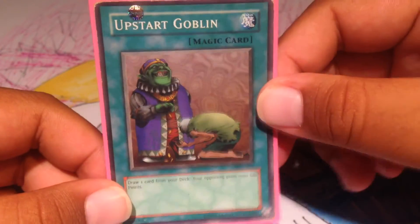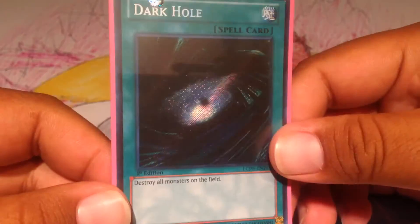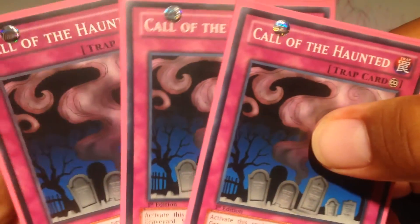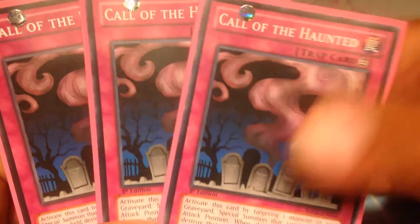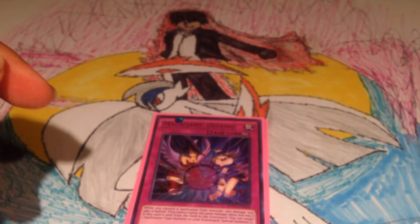An Upstart Goblin to draw. 1 Dark Hole. You can use these to special summon on your turn, but mostly you want them on your opponent's turn too. Call of the Haunted, because you're going to be doing a lot of combos and sending a lot of cards to the grave if you get the deck going — so triple Call of the Haunted.